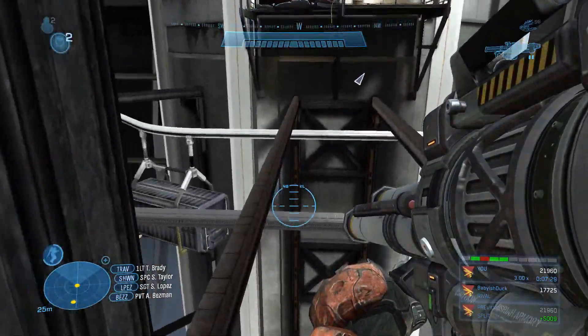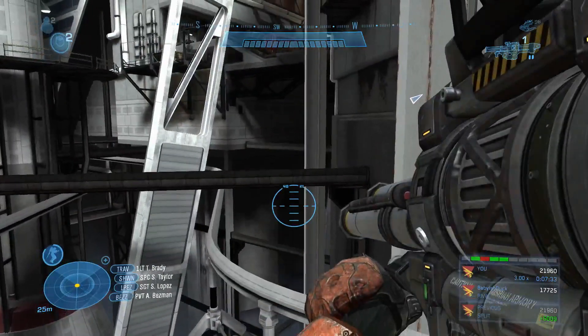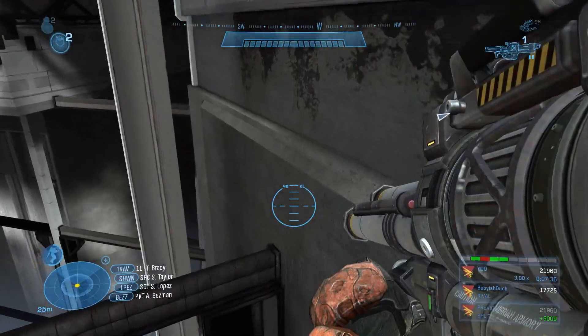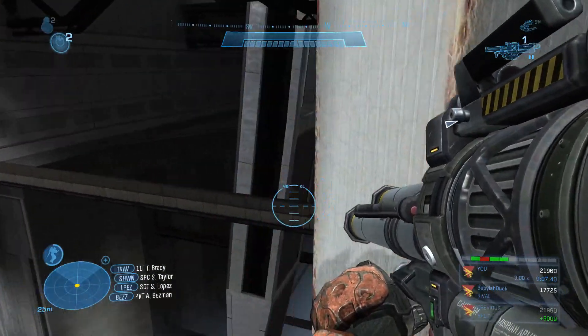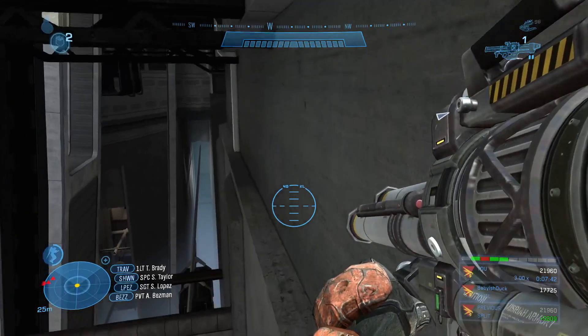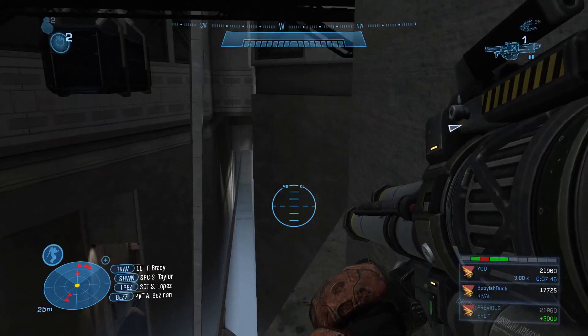Jetpack your way onto this beam just here. Wait a moment for your jetpack to recharge, then fly over to this ledge and walk along it. When you get to this corner, jump and use the jetpack to get back onto the ledge.